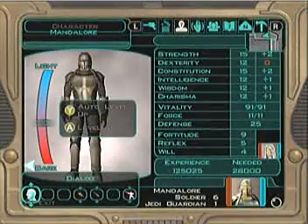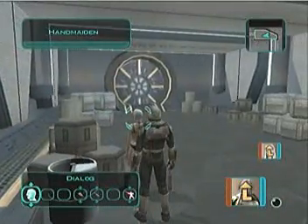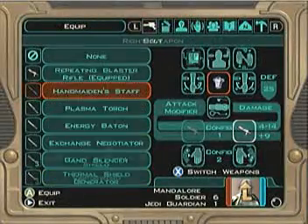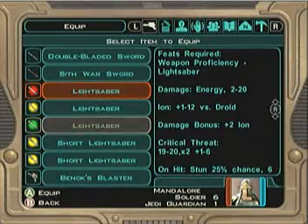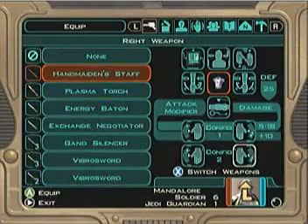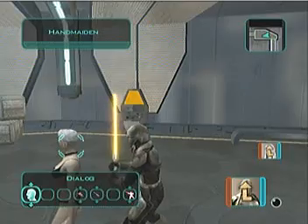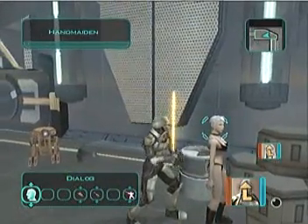Accept. Now press B to back up. White button to unpause. Now — Mandalore. Look at that. Mandalore with a lightsaber! Tell me that does not kick butt. Right there. Jedi Mandalore.